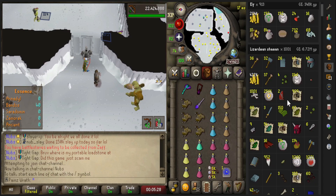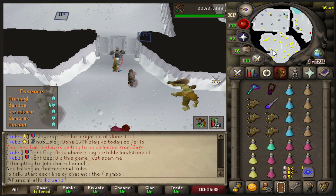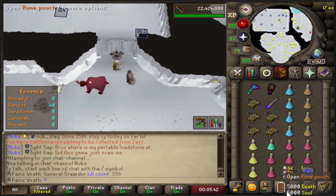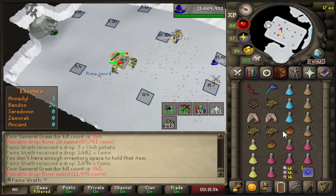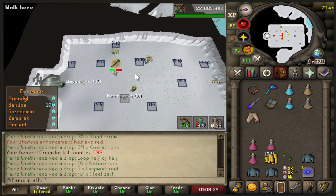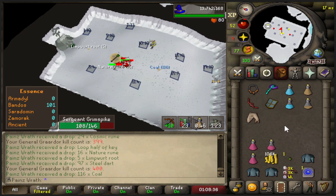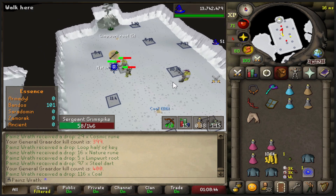Back at Bandos, current KC is 338. Maybe we'll get to 400 before the end of the episode. About 30 minutes into this trip and we're 12 kills in - roughly 24 kills an hour. 400 KC - can we get lucky? No. Our last real drop was at 188, so we're over 200 KC dry. That's pretty rough.